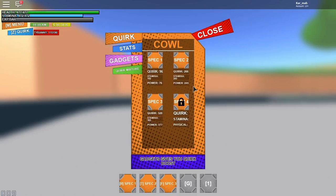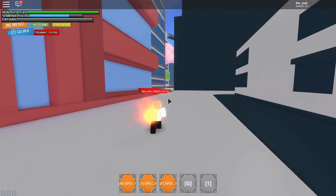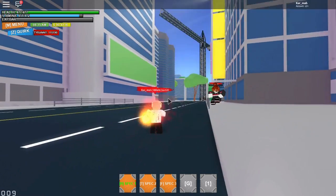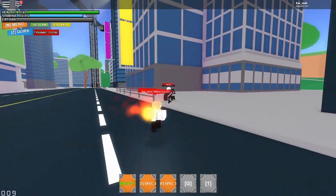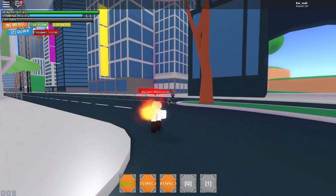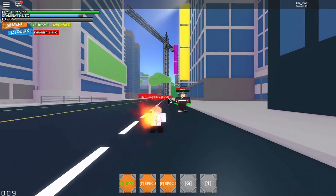Alright, first move is R. Let me try this near an NPC — R is a very handy move. It's a punch forward, but if you're near a person or NPC it will dash to them and punch. So I could be right here — bam, see, punch! But if you're not near anything, you just face the direction you want and it travels a certain distance. That's R, kind of like a rush punch or a teleport.